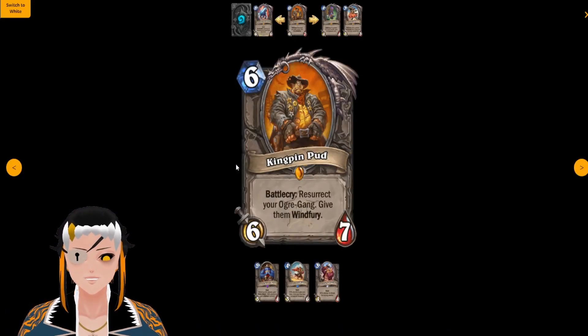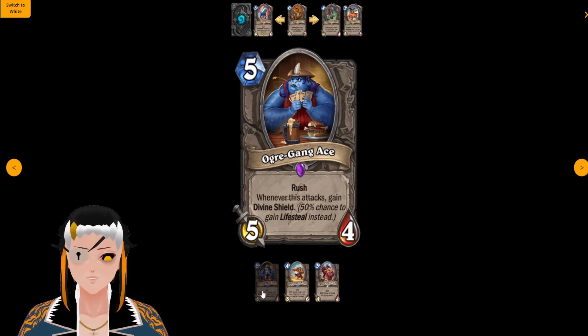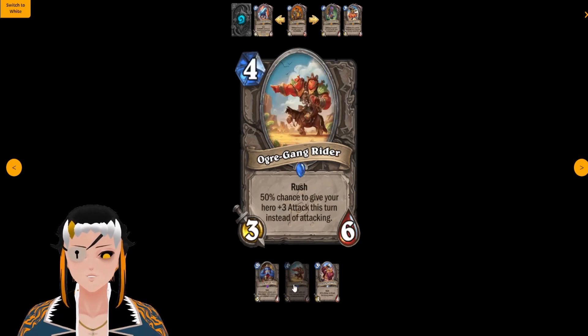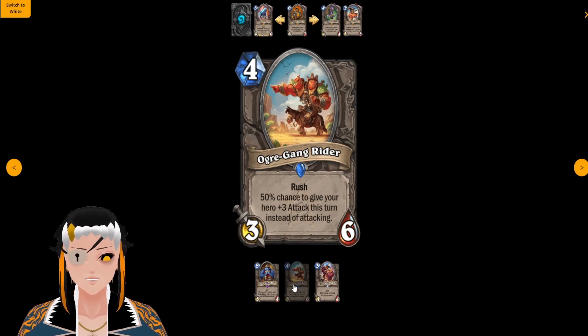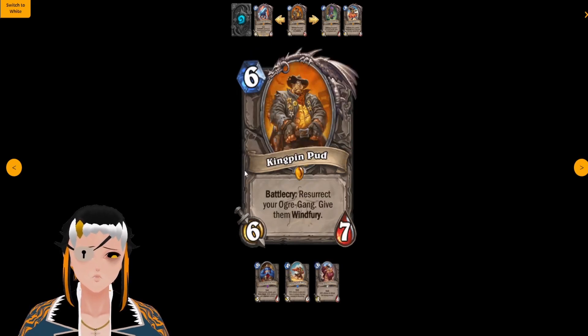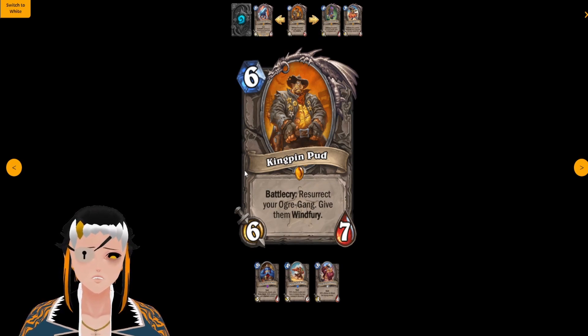Kingpin Pud is a six cost, six attack, seven HP minion with the battlecry: resurrect your Ogre Gang and give them Windfury. The Ogre Gang Ace is a five cost minion with five attack, four HP, that has Rush — whenever this attacks, gain Divine Shield, with a 50% chance of getting Lifesteal instead. Ogre Gang Rider is a four cost minion with three attack, six HP, also with Rush, with a 50% chance to give your hero plus three attack this turn instead of attacking. Finally, Ogre Outlaw is a Rush minion with the stereotypical 50% chance to attack the wrong enemy. Notably, none of the previous ogres that exist in Hearthstone are going to count as Ogre Gang.